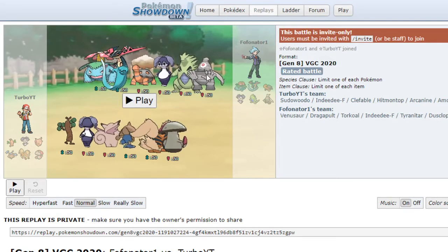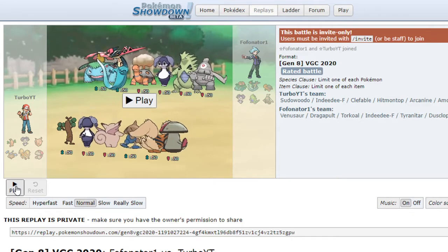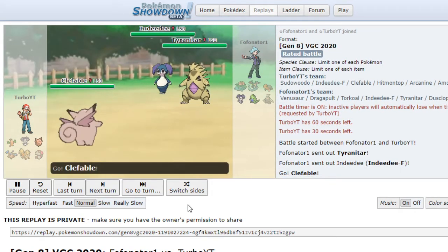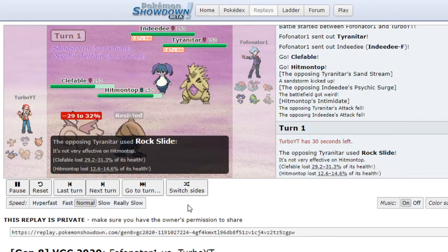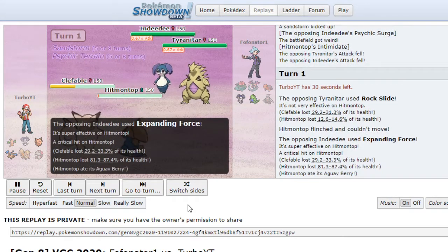Let's move on to the second game. We are versing quite a meta team: Venusaur, Dragapult, Torkoal — so many banned Pokemon in Series 6. Our opponent starts with Ndeedy and Tyranitar; we start Hitmontop and Clefable. We got that Intimidate, but they got Psychic Terrain. Rockslide — Hitmontop flinches and nearly gets taken out.